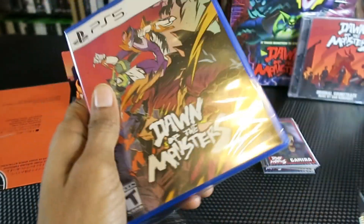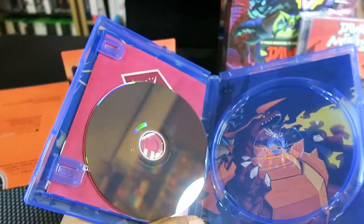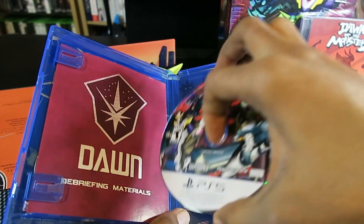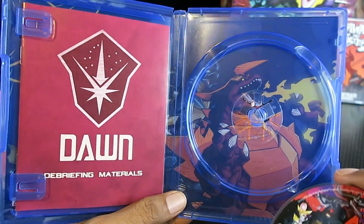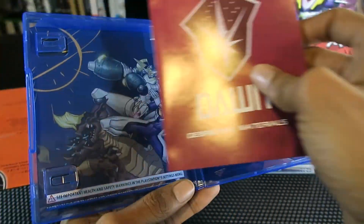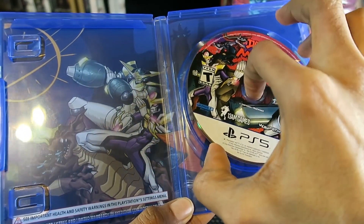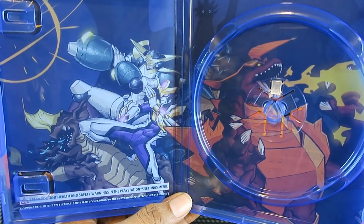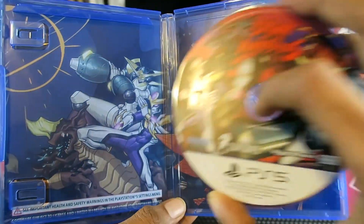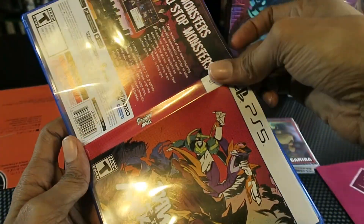Let's see if there's anything extra inside the game box. Of course it's loosened up inside, but there's the background art with some of the monsters. Put that back in — and here, if you want to see the whole thing, that's what it looks like in the background.